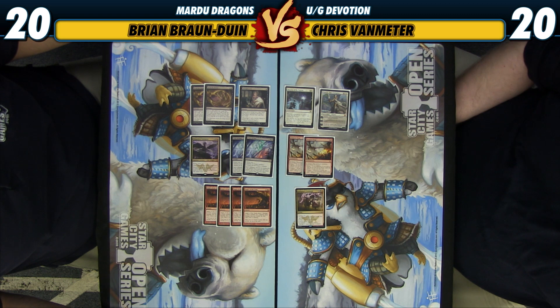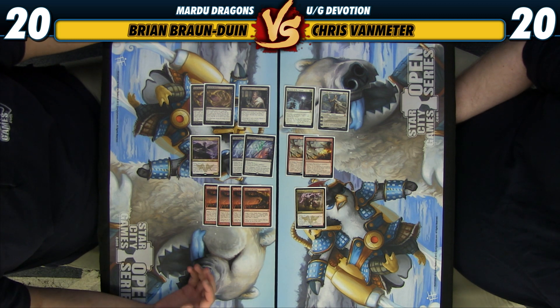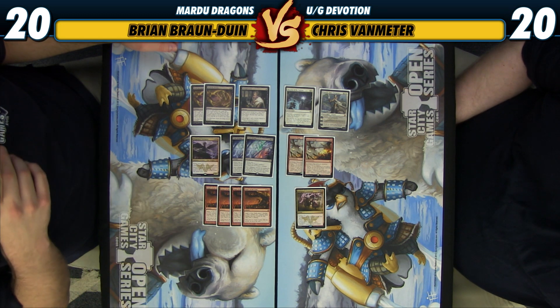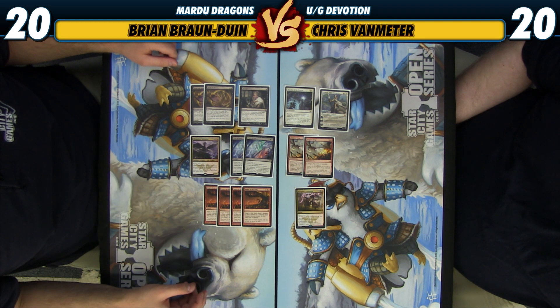So we're back with the sideboard and we have kind of a variety of options here. We have a lot of good anti-control cards: another Thought Seize, some Read the Bones, a Kolaghan's Command, Siege and Mastery. So this deck can really cut a lot of the bad removal spells like Draconic Roar and move to a much more well-tuned build in post-board games against control decks. But we also have access to Crux of Fate and Anger of the Gods where we can morph into a control deck against aggressive decks. I actually really like Anger of the Gods right now with how popular cards like Deathmist Raptor are becoming — having a way to clean up a bunch of creatures on your opponent's side and exile the Deathmist Raptors is very important.